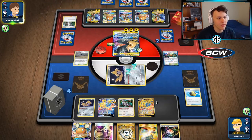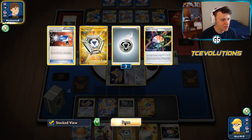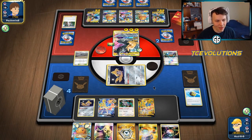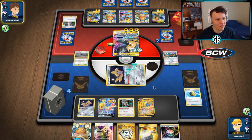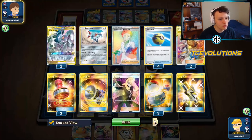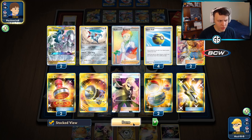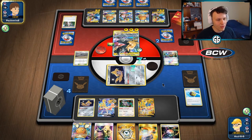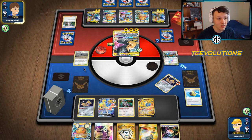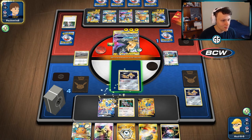We can't attack — that kind of stinks, not going to lie. I probably should have just gone for the Professor's Research sooner. I didn't check my prize cards — check your prize cards, guys. There's an Escape Board and a Switch in my prize cards, so there's no way to pull off the attack that turn. Stamp and chill is our line to victory here. We can put the Switch on top of the deck so we can actually Dede-Change after going in — attach Metal Saucer. We do need to find a Catcher now because they'll be able to just retreat into Tapu Koko V. They're leaving the Pikarom in the active — that's definitely a mistake. That's my win condition: knock out this Pikarom.